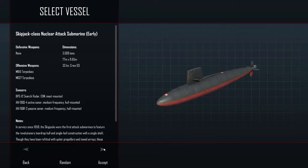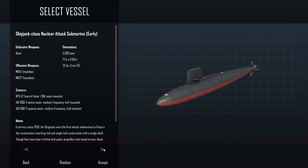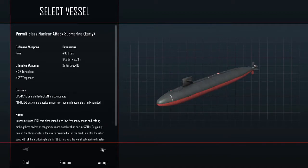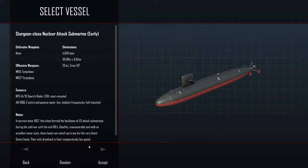Alright, so we have Skipjack, Permit, and Sturgeon to choose from. The Sturgeon is the newest. Skipjack's got the best speed but it's a little older. Permit is a little newer, not quite as fast. They all seem to have the same weapon loadout, so we'll go with the Sturgeon since it's the newer ship.